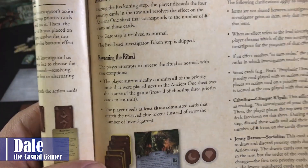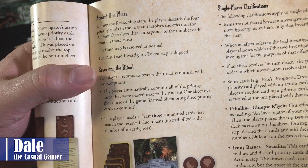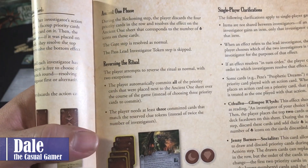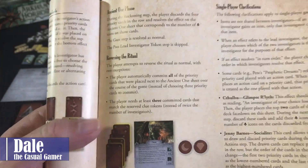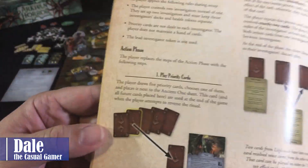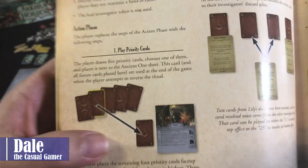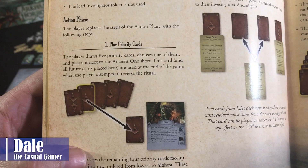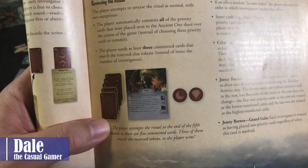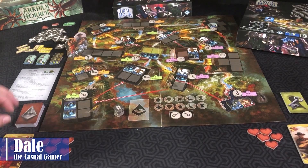There's also a minor change for reversing the ritual: the player only needs to have three committed cards to match the reserve clue tokens. Since we don't have a hand of cards, we're not collecting these. For each round, we will draw five cards and place one next to our scenario, and those cards placed during each turn will be used for the ritual at the end of the game. With that out of the way, let's go ahead and start our action phase.